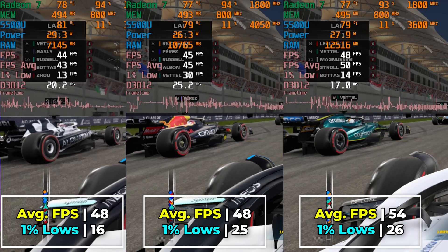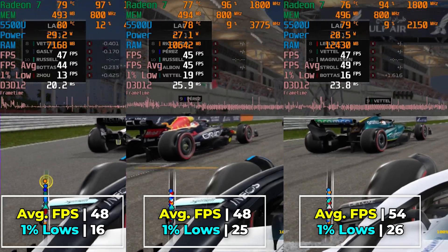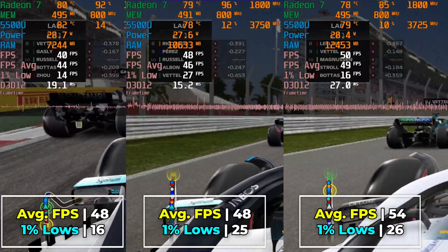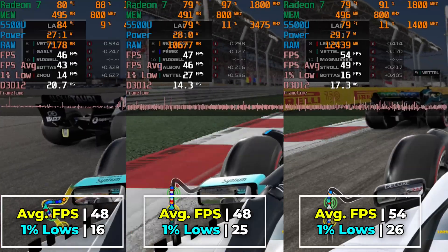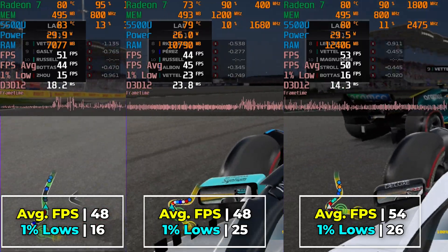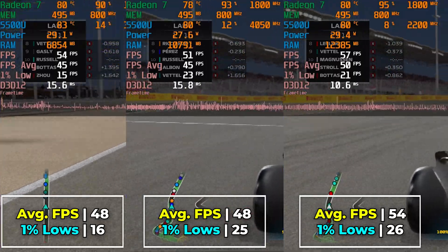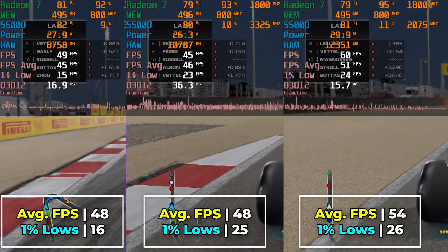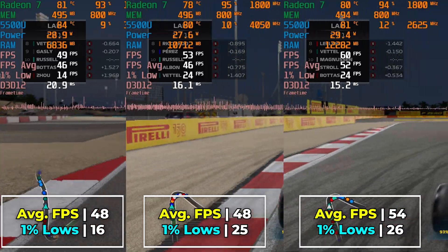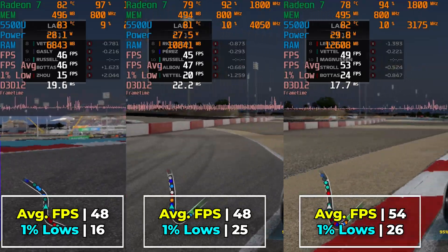If we drop FSR down to the ultra performance preset — which I would not recommend, because it's really just such a huge sacrifice in terms of visual quality and just not worth it — but for the sake of comparison, you can see that now we do see a noticeable difference between the 8GB and 12GB of RAM. While we're still hitting the exact same average, there is a noticeable uplift in the 1% lows for the 12GB configuration. This is interesting to see, but again, I do not recommend running the ultra performance preset as it really just destroys visual quality so dramatically. It is interesting to see that it does make the experience at 12GB far more playable.